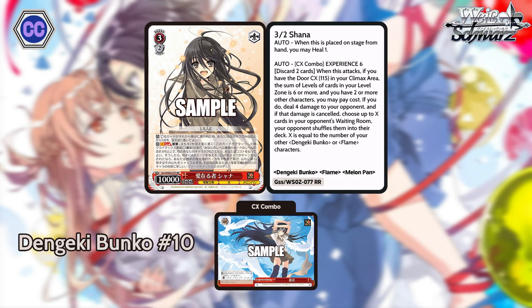With that long intro out of the way, we'll get started with our number 10. We have this 3-2 Shauna — 10K base, heals on play, has experience six. When this attacks, if you have the door in your climax area, you have experience six, and you have two or more other characters, you can discard two cards. If you do, deal four to your opponent. If that's canceled, choose up to X characters in your opponent's waiting room and shuffle them back into your opponent's deck, where X is the number of Dengeki Bunko or Flame characters. This card is pretty sick because it synergizes with Dengeki and Flame, which works for the old set too. It's a strong standalone card — the effect is very solid and the cost is pretty light, just ditch two.